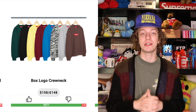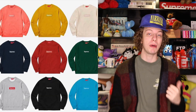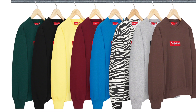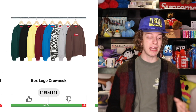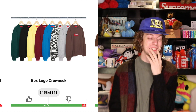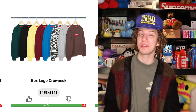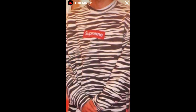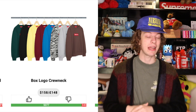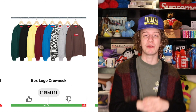Starting with the crew neck, I think the best resell colorway number one is gonna be gray — gray is gonna lead the pack by a slight margin. After that it's gonna be pretty close with the other colors. I like the green a lot; they did a green tonal box logo crew neck a couple seasons ago that did really well. Black is always a staple. Blue and brown — maybe one of them edges out. The more I look at the green the more I think it might be that one. Brown and black will probably be really close, then red after that.